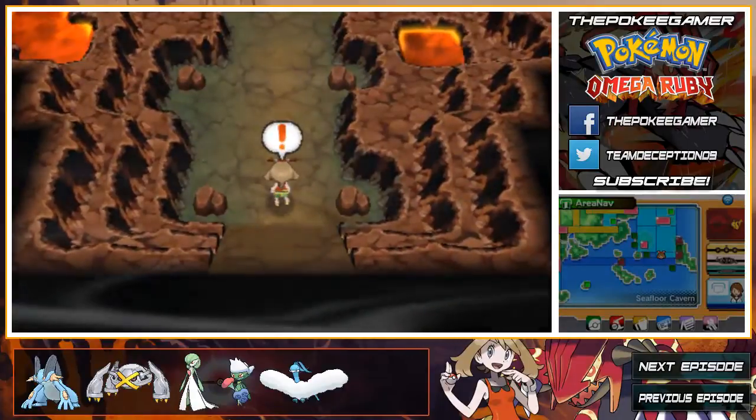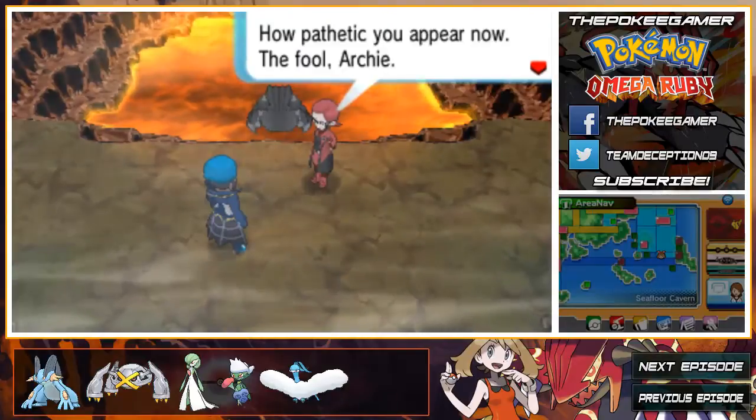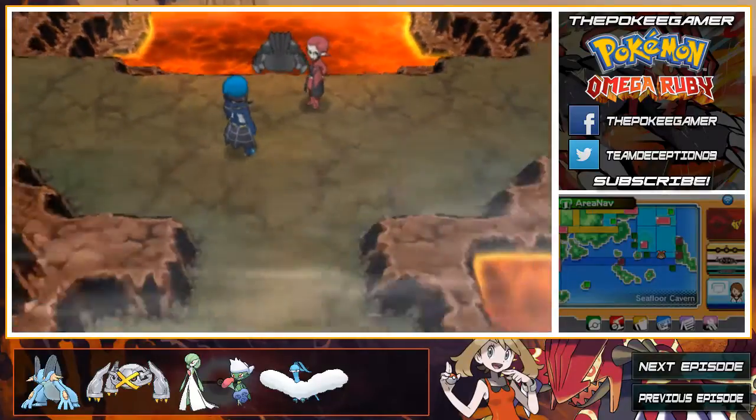The Trubbish line — this is actually an improvement, if you ask me — gets Poison Touch. I think that's actually an improvement. By the way, hello Archie and Maxie.